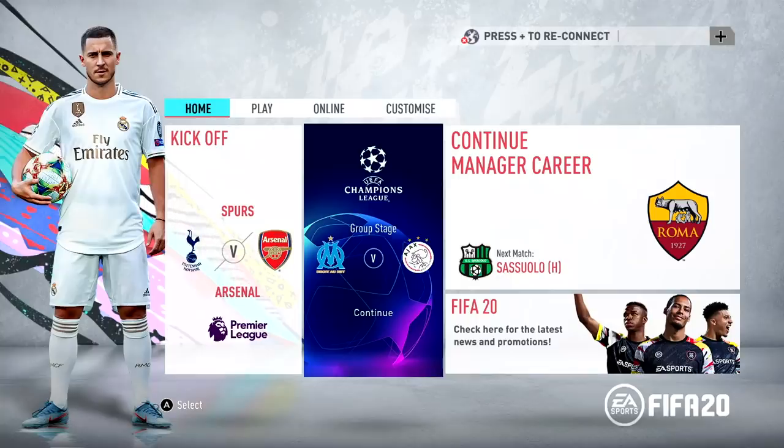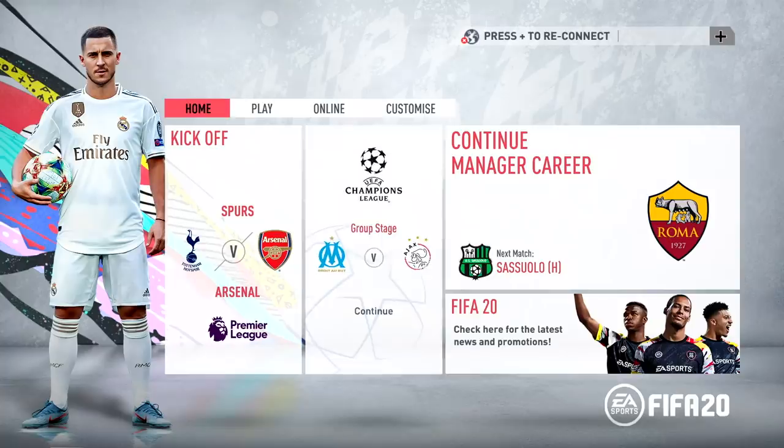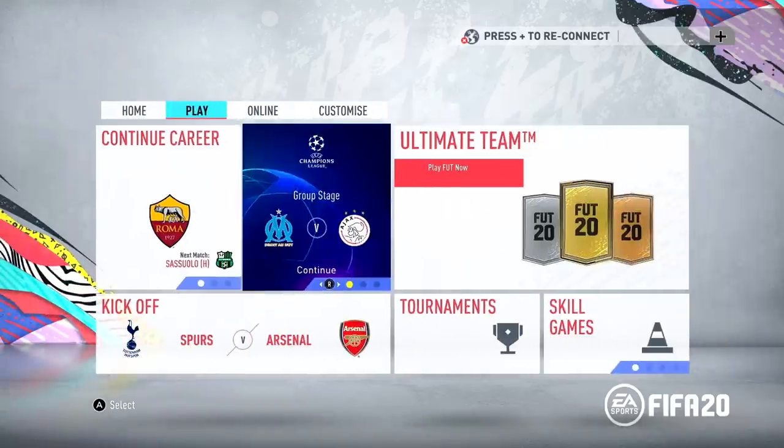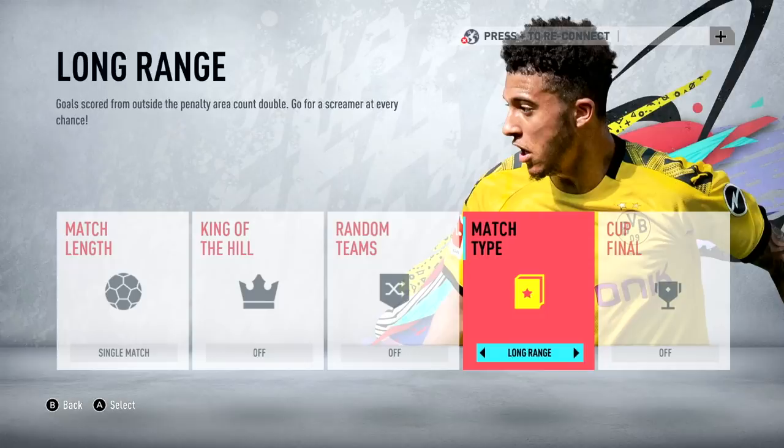The menus have also benefited from a fresh lick of paint, but what lies within them is sadly exactly the same as FIFA 19. EA has added literally no new game modes since last year's outing, nor have any tweaks been made to the existing ones. House rules are still there, but the zany new mystery ball mode has sadly not made its way onto the handheld.